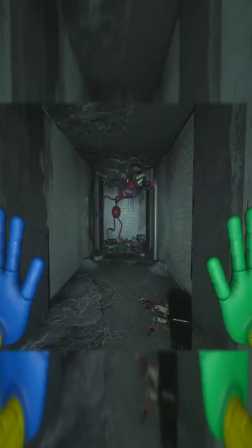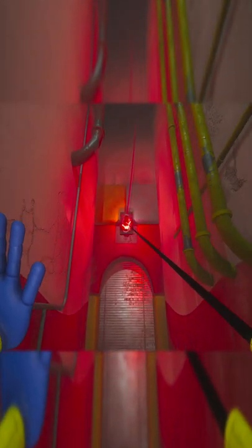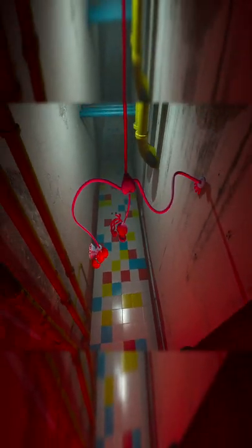Did you know in Poppy Playtime Chapter 2, you can cheat on Mommy Longlegs? During our first red glove scanner door that you need to open, Mommy Longlegs interrupts us and she takes our red grab pack glove. Rip red grab pack glove. Sniffles.